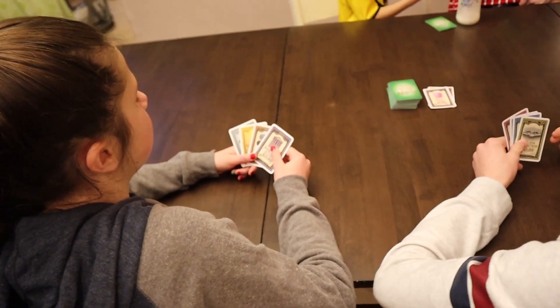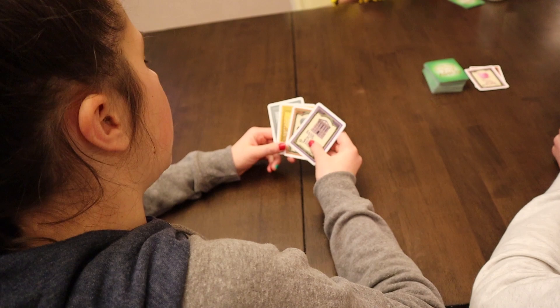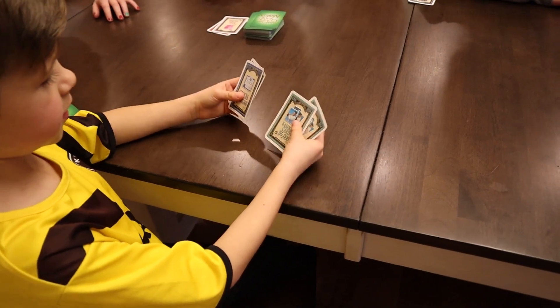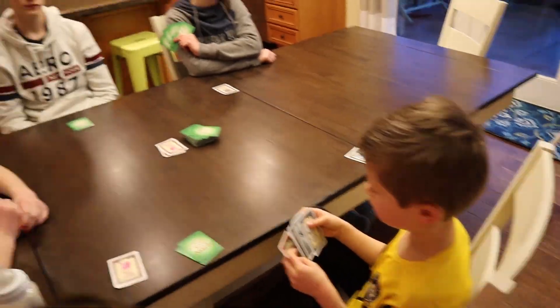Here you'll see Brandon doesn't have any matches, so he's going to discard and draw a new card. Lindsay has both a gold and a silver wild card, so she's going to use her silver wild card to form an asset pair and lay down her first set of assets. Play continues to go around with each player laying down asset pairs or drawing a new card if they can't make an asset.